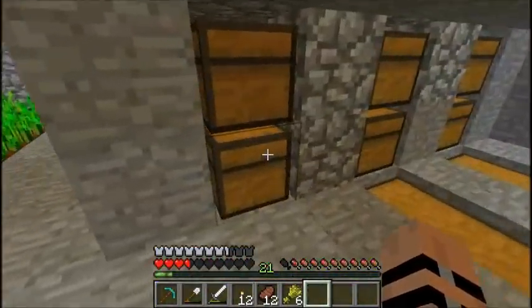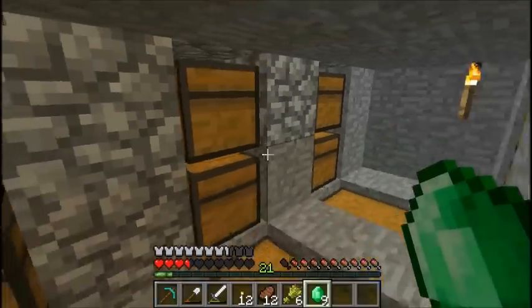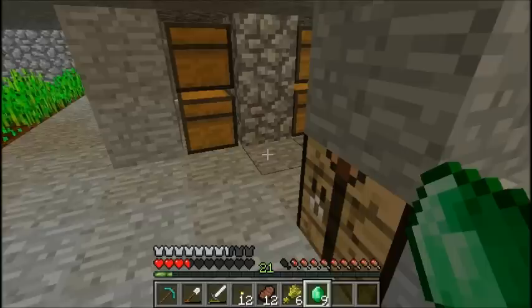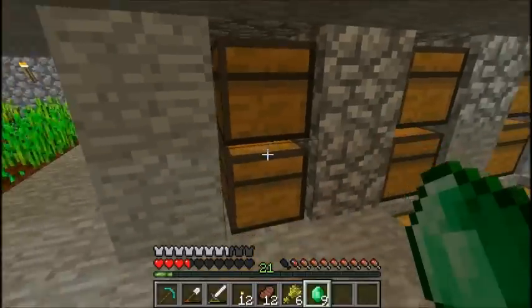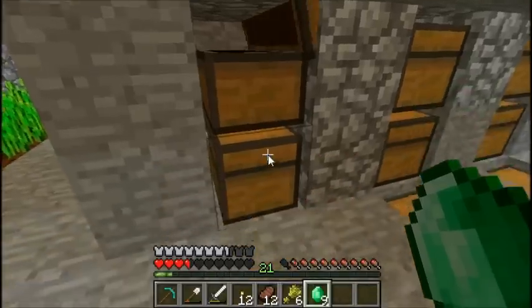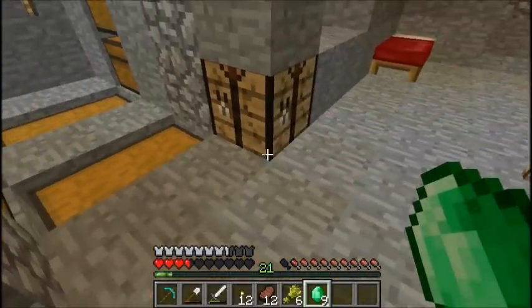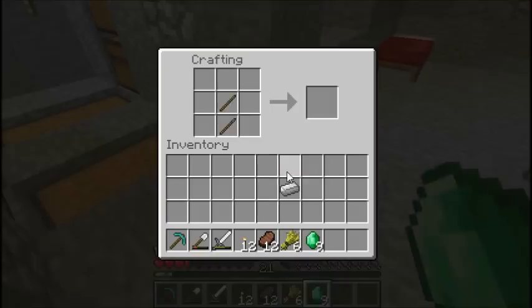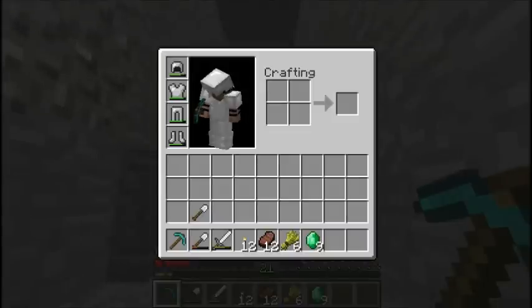We can also go ahead and take our emeralds and see if there's anything valuable that we want. Alright, here we go — and it looks like I could use another shovel. That seems really loud, let me turn that down. Maybe that's just my headset too loud, but oh well. Where are my oars? I'm not used to the layout of these chests. I think our sword should be good, our pick is definitely fine.